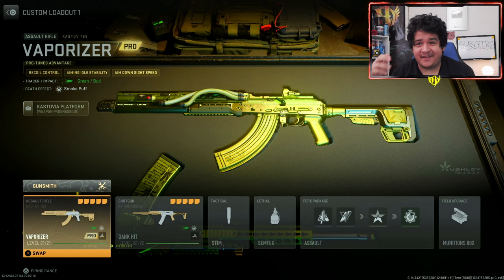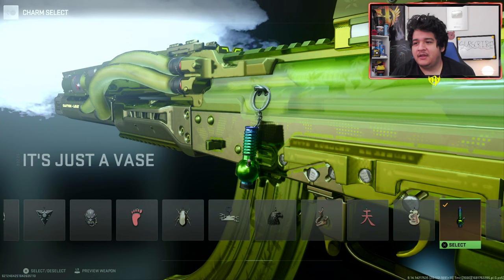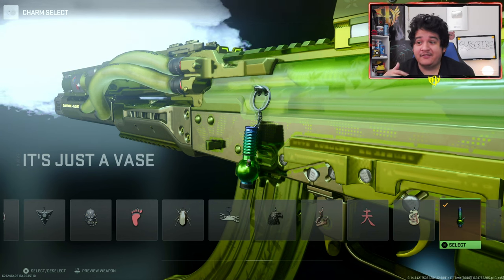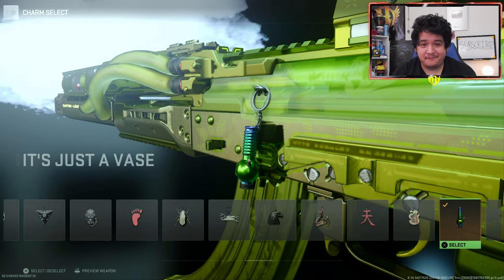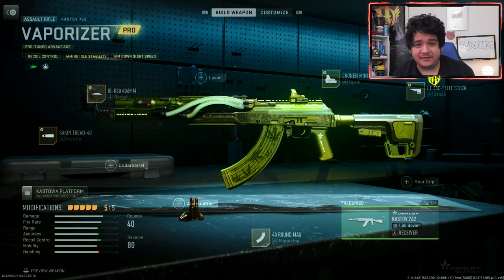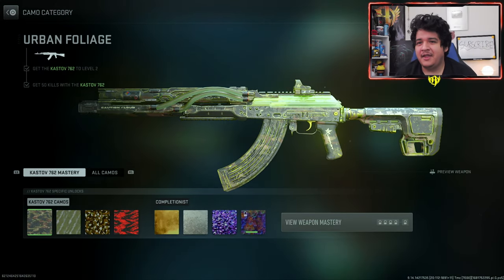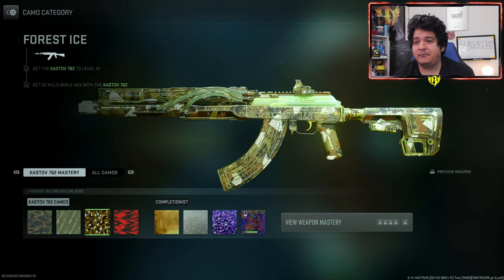So here we have the Vaporizer Cast Off 762 and here we have the Dank Hit KV Broadside. Just wanted to show off this real quick - here's how the vase charm looks like, and here's how the sticker looks like. It's nothing too crazy. And here we are with the attachments once again for the KV Broadside.